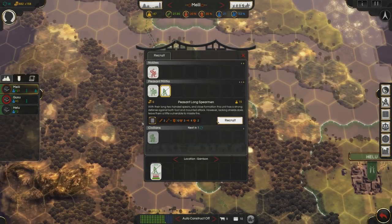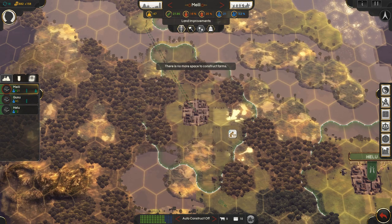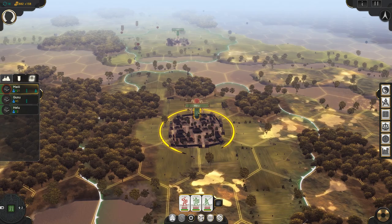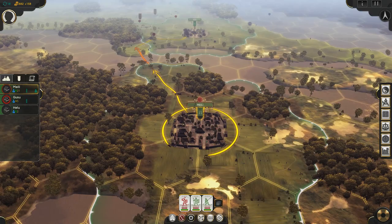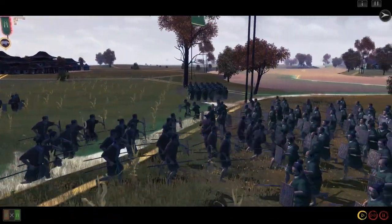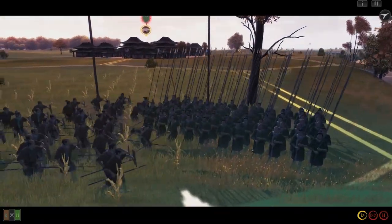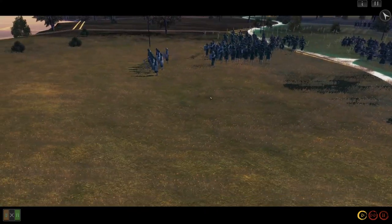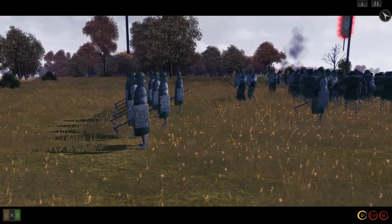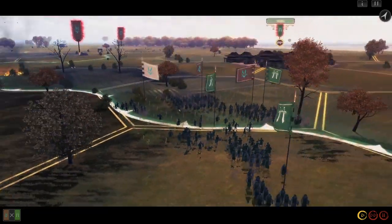I was able to recruit more units, so we can put together a little army with some spears, some long spears, and some noble axemen to head north to defend Gusu against the bandits. Luckily those bandits were very unaggressive — they just hung around the peripheries and didn't attack the ungarrisoned town, so we were able to arrive in time for a battle. The problem is that as the number of units in a battle increases, the chance of you seeing Oriental Empires' very strange battle mechanics increases too.